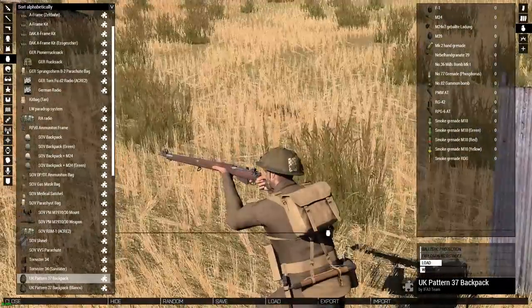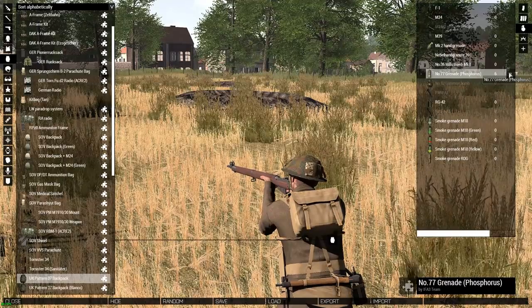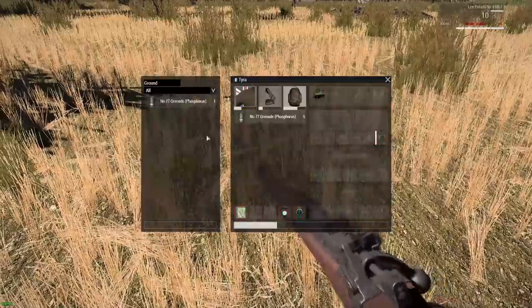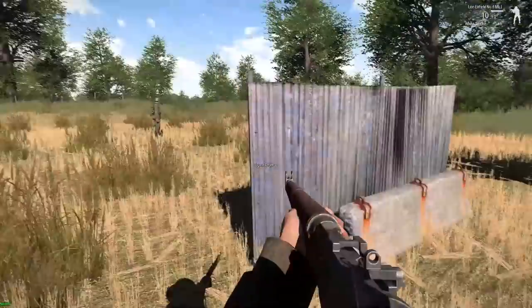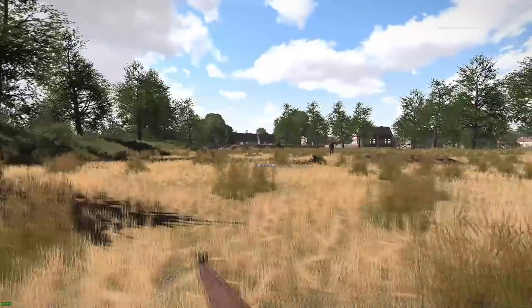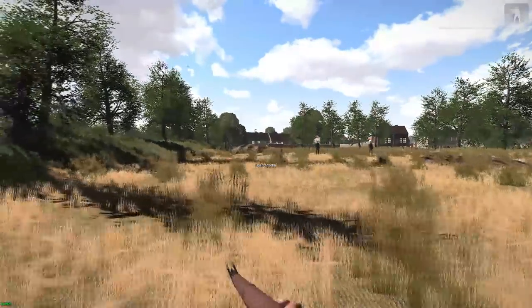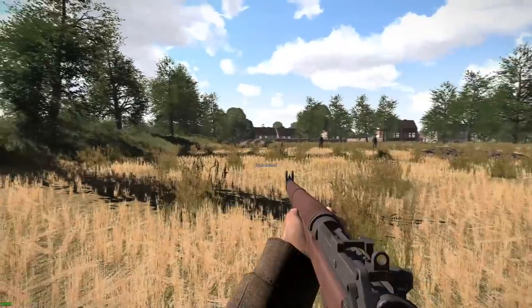Now we're moving on to the white phosphorus grenades. You equip the Number 77 grenade phosphorus. It's a grenade that throws white phosphorus into the air, so it visually looks like an instant smoke grenade. The key difference is that it's going to be deadly if you are moving inside the smoke particles, because the phosphorus burns. If you inhale it or have it on your skin or clothes, it can set fire — phosphorus can burn even without oxygen, so you don't want any contact with it.